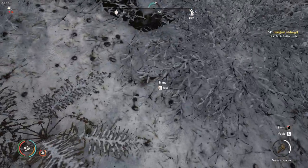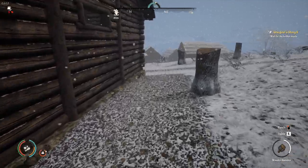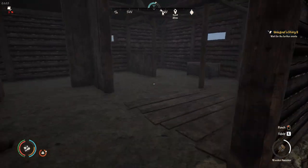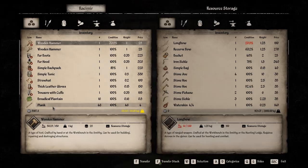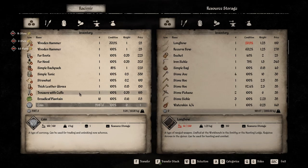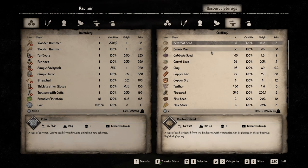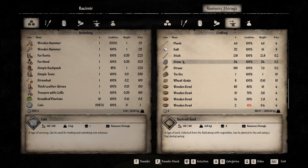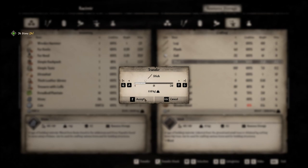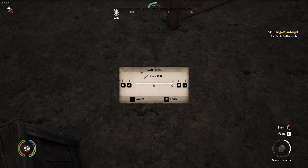I always grab too much - I'm just incredibly greedy when it comes to this kind of stuff. It's like Minecraft when you're in a dungeon or cave and you see iron and gold shining in the walls and you just want to grab it all. We got a bunch of stones and sticks. We have 34 stone - I'm going to take all the stone and a couple of sticks.